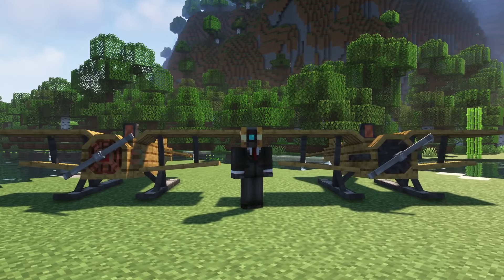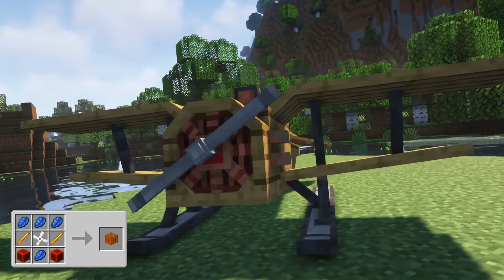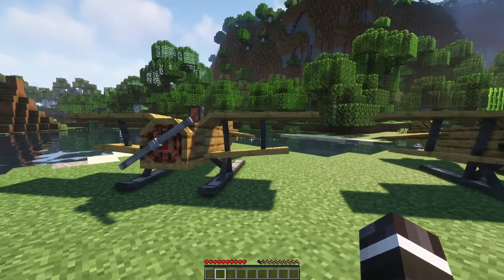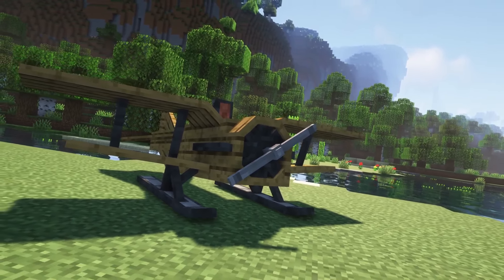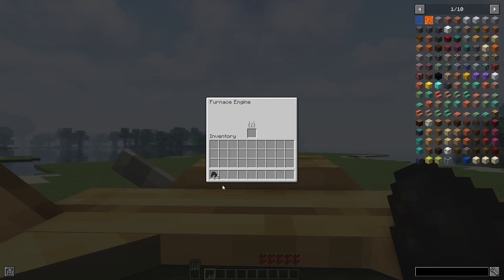To power your aircraft you need an engine. You can use a furnace engine or an electric engine. Apply the engine of your choice simply by right clicking. The furnace engine is powered by furnace fuel like coal. You can put fuel in the engine by opening the aircraft's interface while sitting in it.